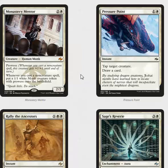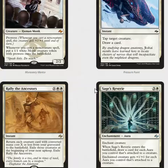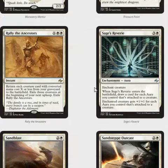Pressure Point is playable, but not insane at all. Rally of the Ancestors can certainly be a very decent combat trick — they attack with everything, and then you Rally the Ancestors to get all your creatures back. I have to play with this card to really get a good feel for it, so I can't say much about it, to be completely honest.